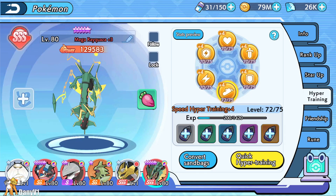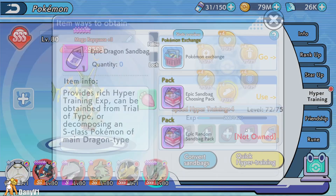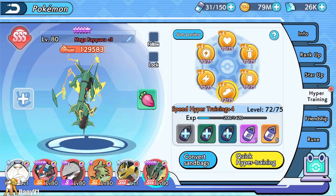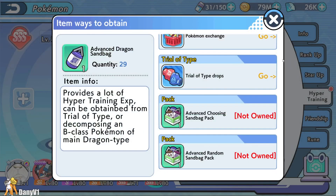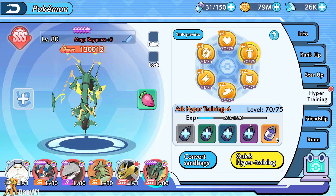In order to power up Rayquaza even further, I need more sandbags. I check what I have — just one universal one. I look at everything available, got some, but it's definitely not enough, not even close. We need to reach level 80.